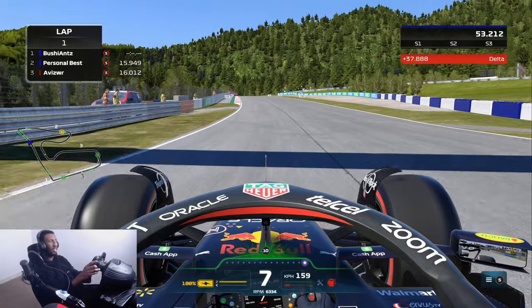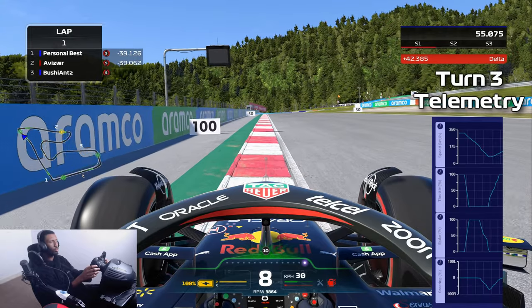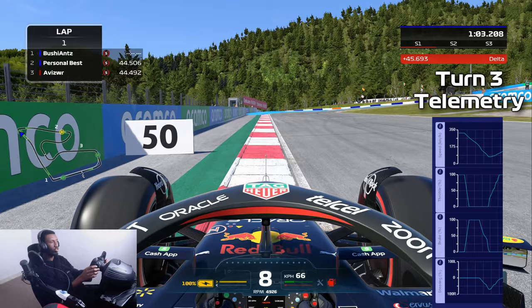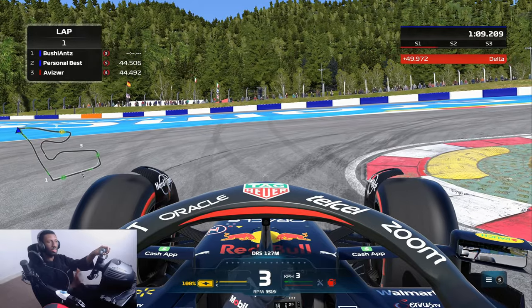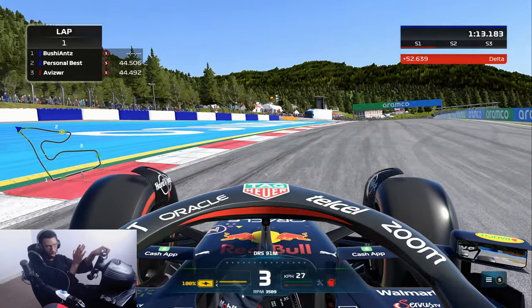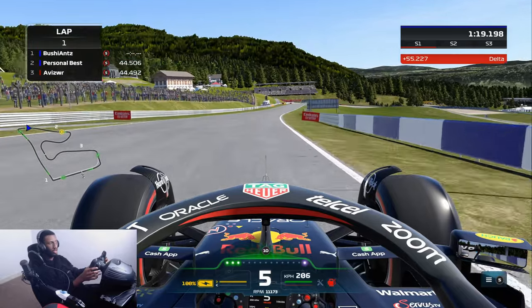Turn two isn't really a corner in Formula One - I don't know why it's still counted as one. Turn three: eighth gear, just before the 100 meter board, slam on the brakes in a straight line once again, using all the entry track possible. Down into third gear, turn in a little bit early, let the car roll into the corner, and then just keep turning the car for longer so you can get a better exit.